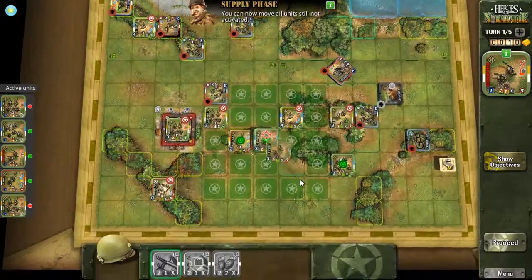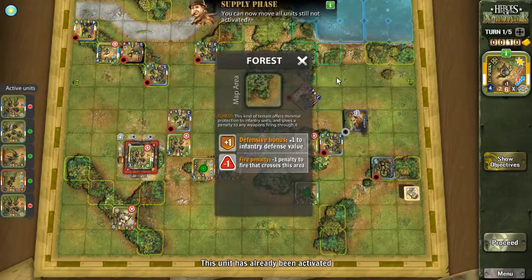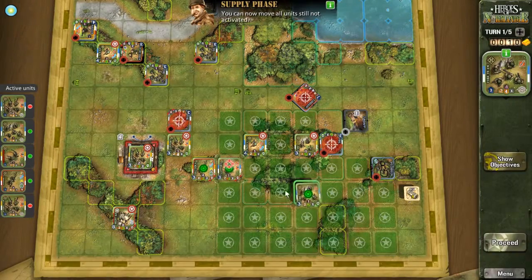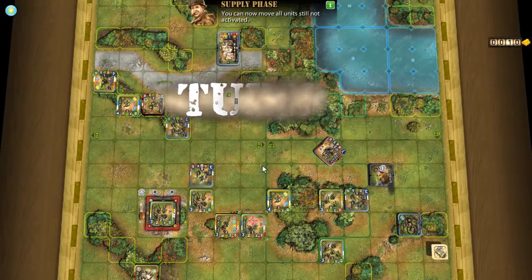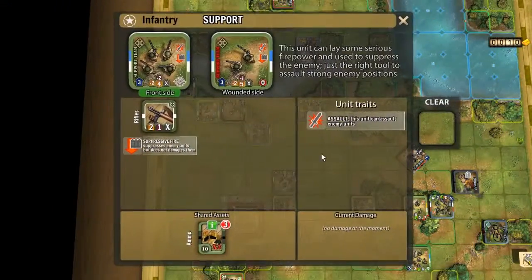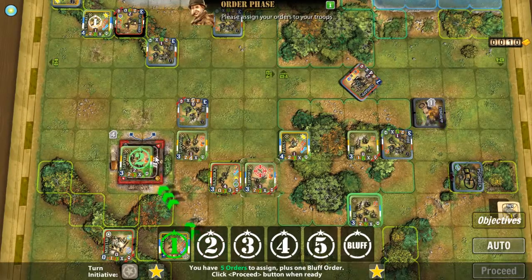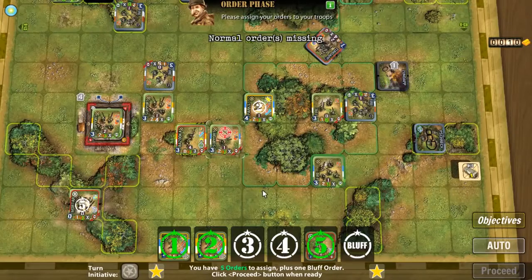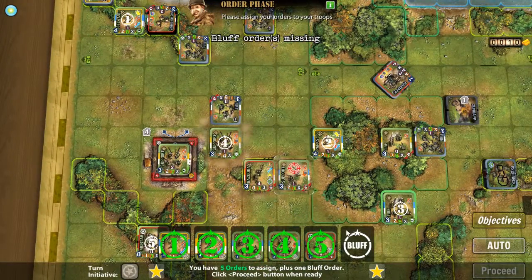I think I'm okay with him being there. I'm going to move this guy here into the forest. I could be a little bit more aggressive, but I don't want to move them all close together because they'd be more susceptible to grenades. I have to be careful. This guy actually doesn't have grenades, which is fine. I almost always want the mortars to shoot something.